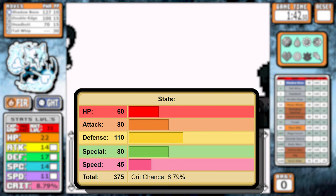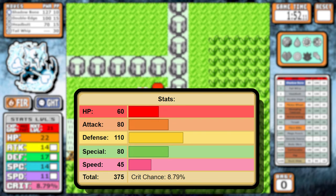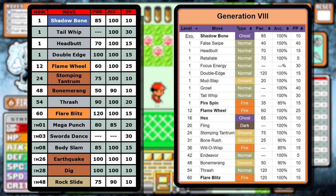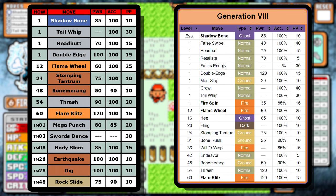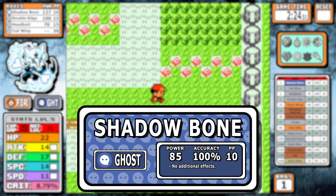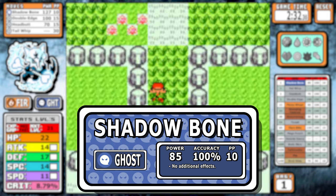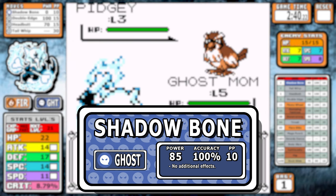The main antagonist of this run is that 45 base speed — it's just not great and will struggle to outspeed in several areas. We're also going back to the Gen 8 learnset today. The four starting moves are Double Edge, Headbutt, Tail Whip, and Shadow Bone. Shadow Bone has 85 base power, 10 PP, and 100 accuracy. There's a chance to lower the target's defense normally, but I didn't code that in, so it's just a no-effect move here.